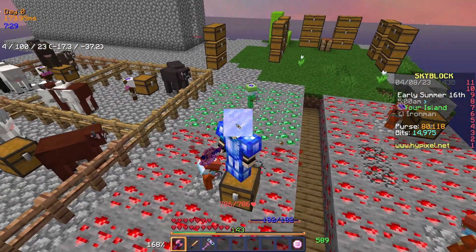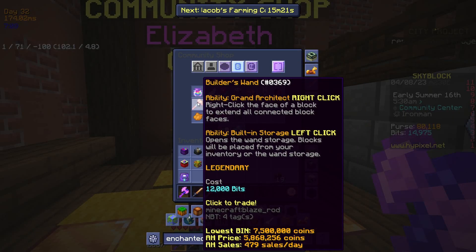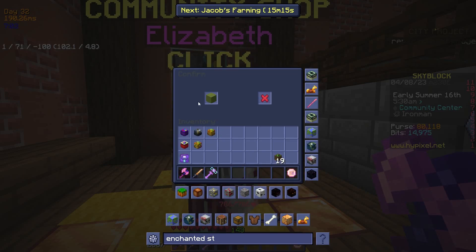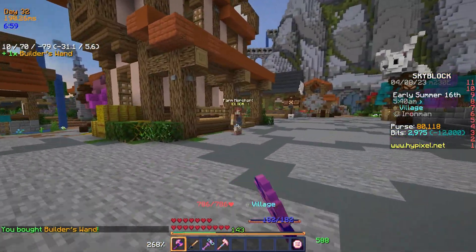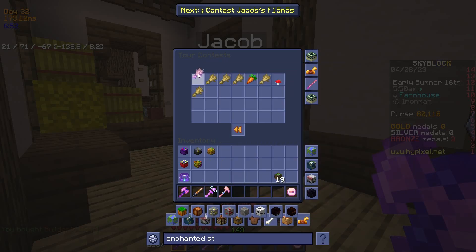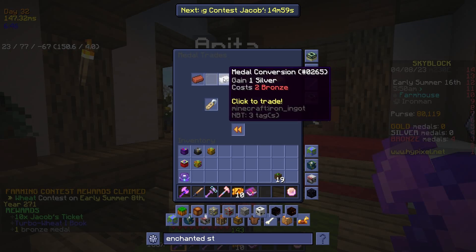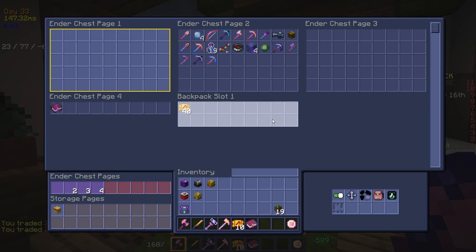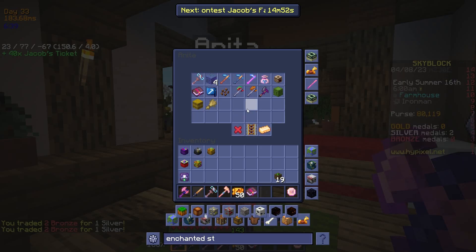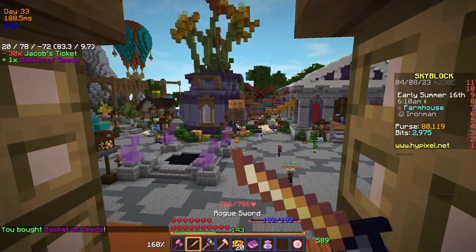We also have 12,000 bits for the builder's wand from the bit shop — this will allow us to finally build our farm on our private island. I also competed in a couple more wheat contests and now we have four bronze medals, which we can trade for silver medals and buy the basket of seeds, which will plant the sugarcane for us. Before you couldn't plant sugarcane with a basket of seeds, but now you can.